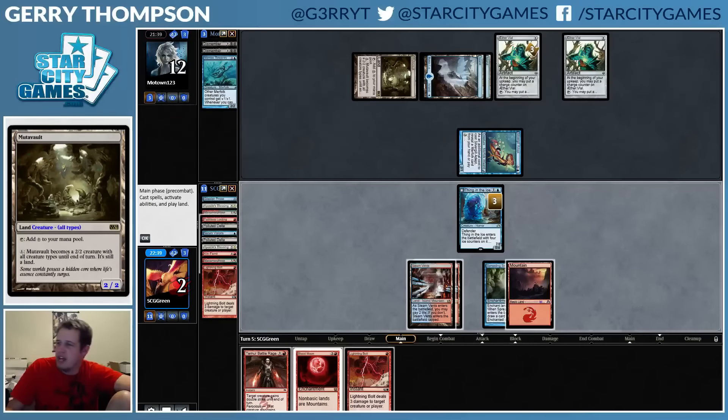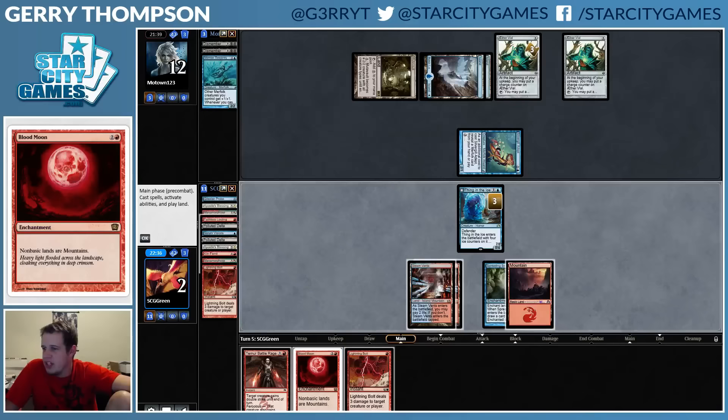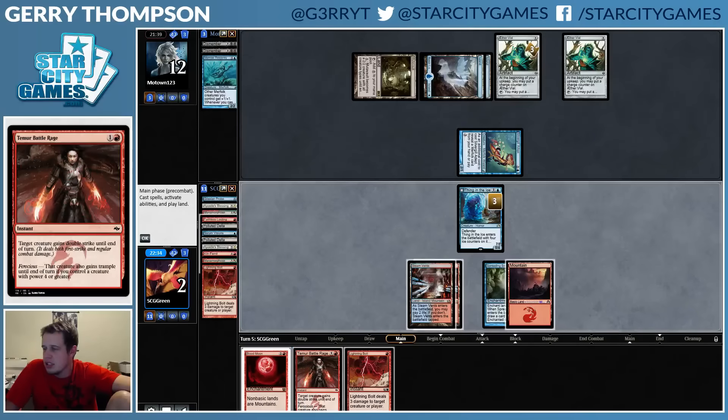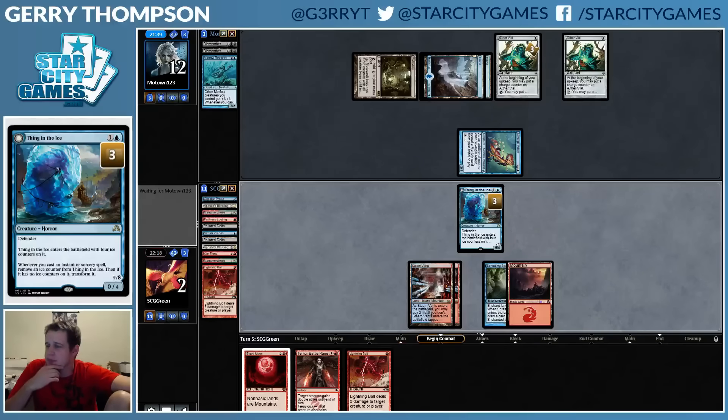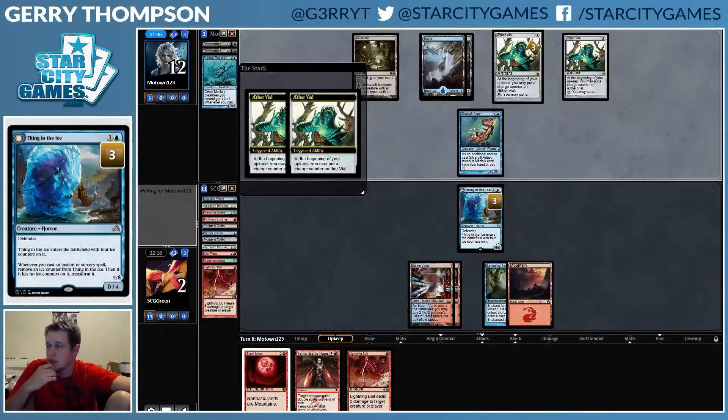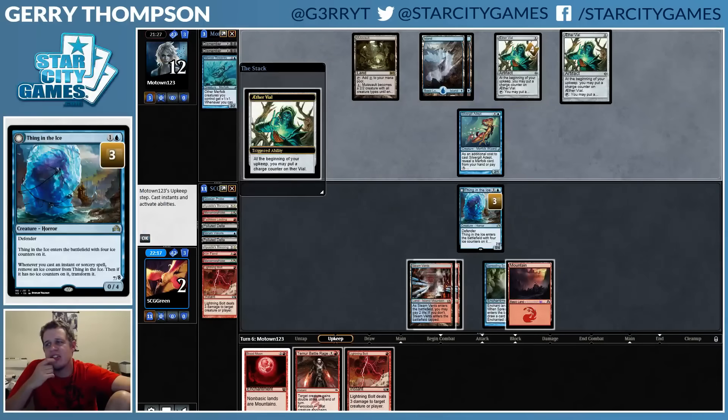Am I alive? Well, I can't even flip — transform, obviously. I can't Loot. Could drop Blood Moon but that kind of screws me more than them. I think I'm better off just keeping open Lightning Bolt. They didn't have any lands, they didn't move their Vial up to four, so they have a bunch of one and two mana cards, but if they had those I imagine they would have just cast them.